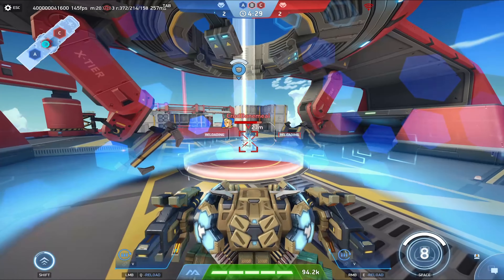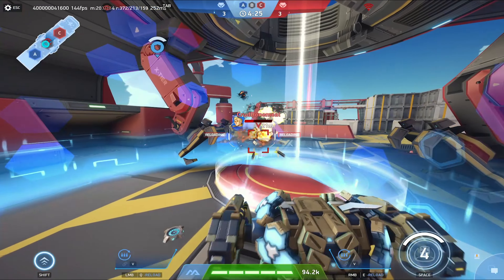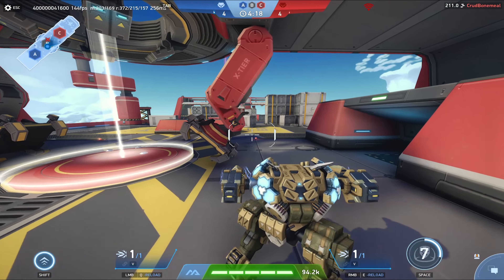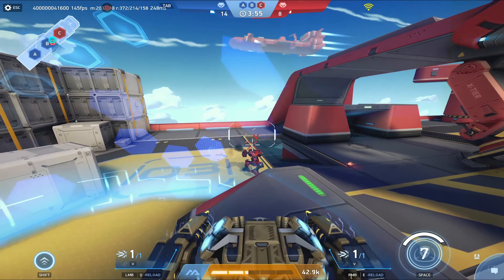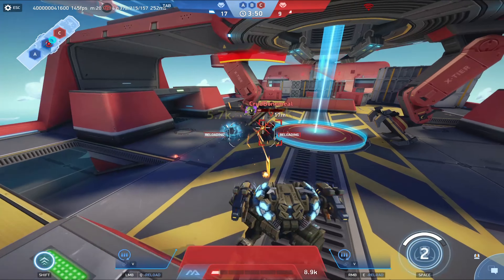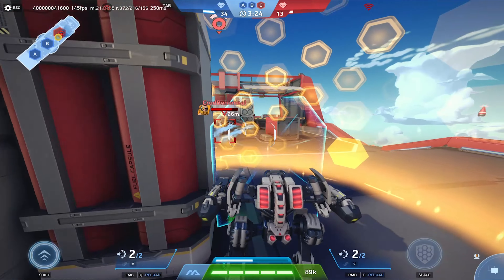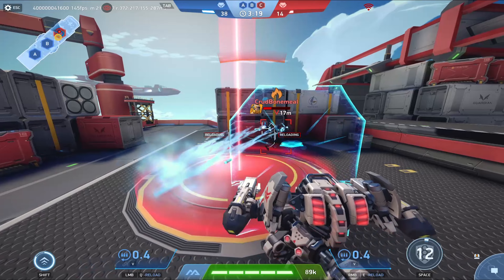How this weapon actually functions isn't exactly clear from the stat sheet alone. When you hit an enemy target, you hit the front of its hitbox and then the back of its hitbox before the dart comes back to you. So you actually hit your target twice, and anything between it on the way back to you also gets hit.